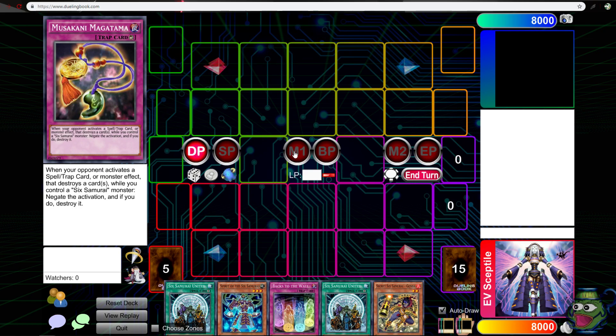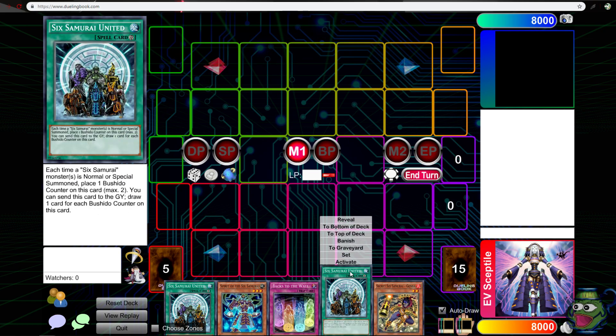And I have this to negate anything that would cause destruction on a Six Samurai monster, which is extremely good. So now I'm going to hit reset the deck — we're going to start over. Ignore the phase stuff up here; just imagine it's main phase. Now we're going second — this is another balanced hand. Unfortunately I don't have a Cynicism but I don't think that's a problem.